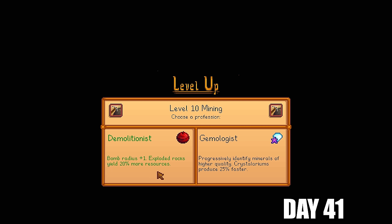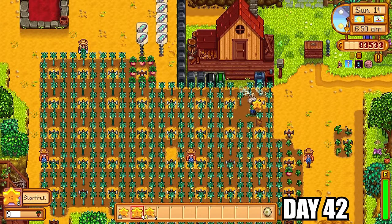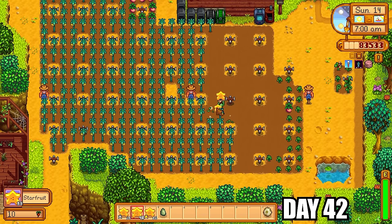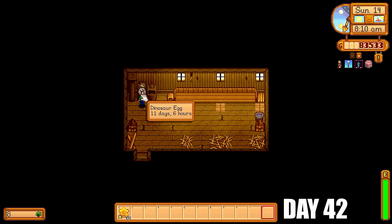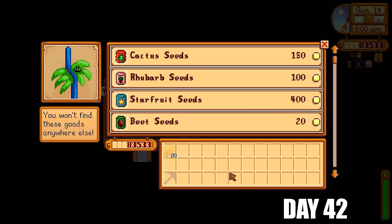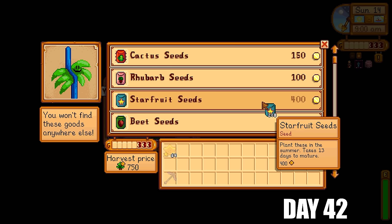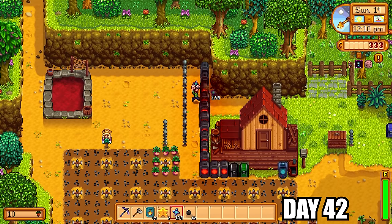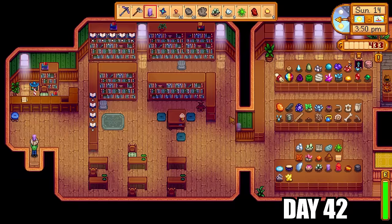At the end of the day I got level 10 mining. Because of the MARGO mod the perks are drastically changed. The Demo perk gives bomb radius plus one and exploded rocks yield 20% more resources. The Gemologist perk progressively identifies minerals of higher quality, potentially giving iridium or gold-star diamonds. I went with Demo to see how effective bomb farming could be. I also got a dinosaur egg and put it in the coop incubator — any future eggs from that dinosaur I can give to Gunther and turn the rest into mayonnaise.